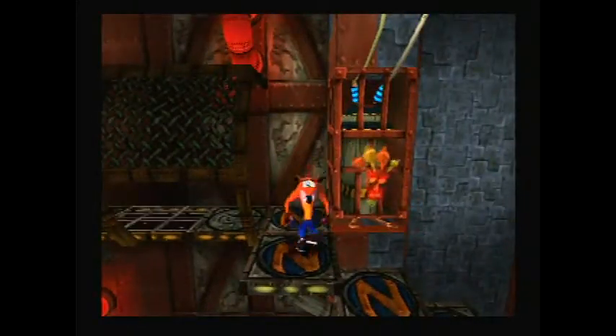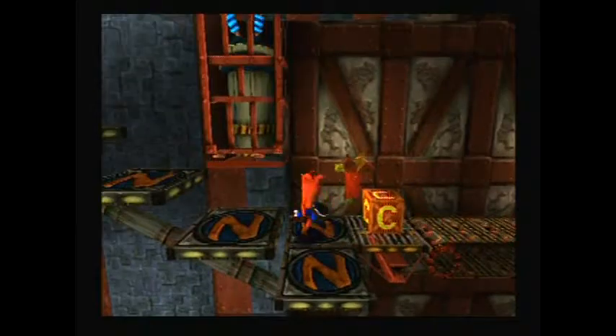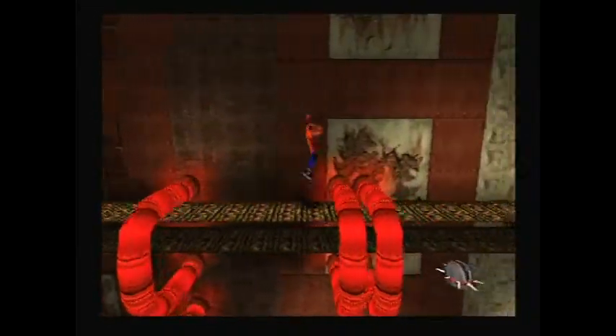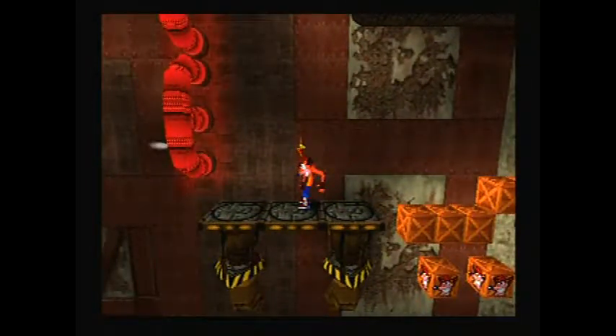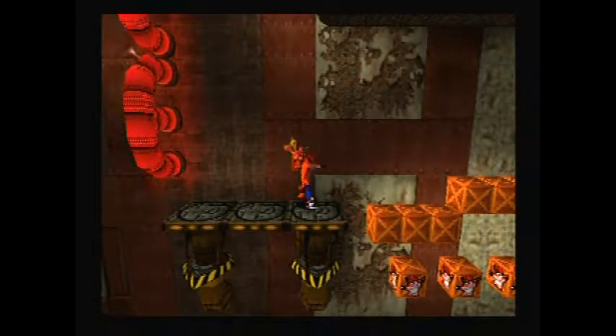Then there are more robotic dogs. Then we've reached another checkpoint. Want to get through these red hot pipes, and avoid those annoying things. And then what do we come across here? A bunch of boxes, which is seemingly impassable.